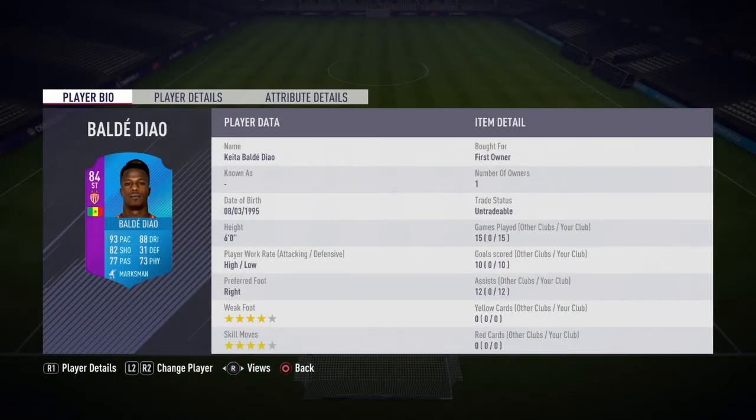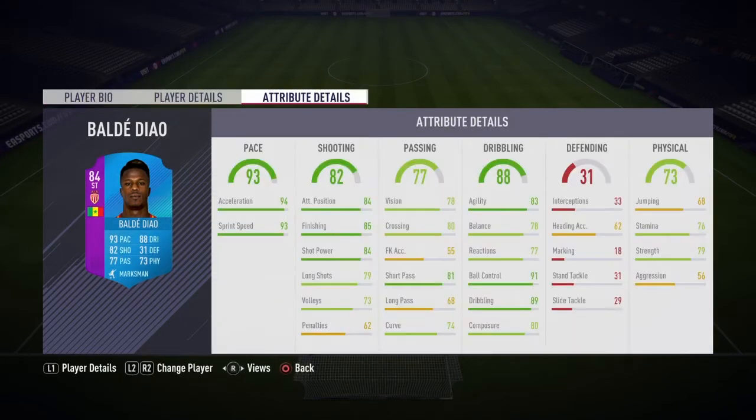Moving on to the left striker — we have another foot swap card: Keita Baldé Diao. He's an absolute god, very clinical. In 15 games he scored 10 goals and bagged 12 assists. High/high work rates, right footed with 4-star weak foot and 4-star skill moves. 93 pace, 88 dribbling, 82 shooting, 77 passing, and 73 physical. I put the marksman chemistry style on him to boost his shooting, dribbling, and physical — getting his strength up to the mid 80s. With 89 dribbling, 91 ball control, finishing up to 90, and shot power to around 90 — he is an absolute beast.